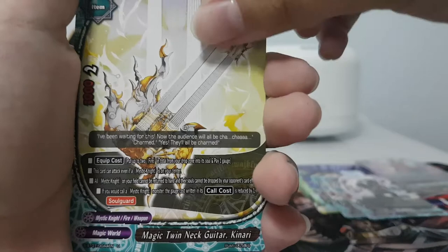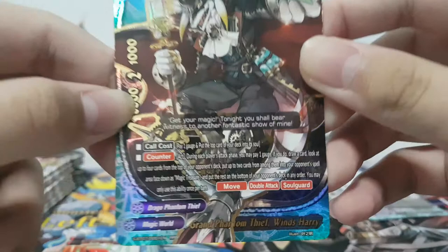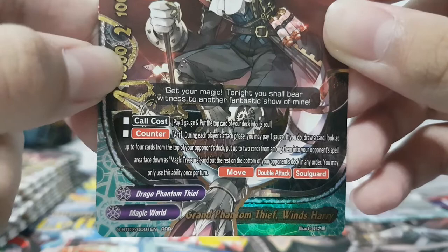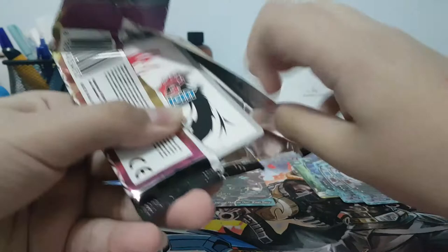Triple rare — Wins Harry! It's like one of the engines for Dragon Phantom Thief. Pay one gauge and put the top card of the deck into the soul. During each attack phase you can pay a gauge and draw a card, look at the top four cards of your opponent's deck, put two of them into the opponent's spell area face down as Magic Treasure — basically that area is where you set those things. Put the rest on the bottom of the deck in any order. Oh, did we just pull double triple rare in a row? That's good!